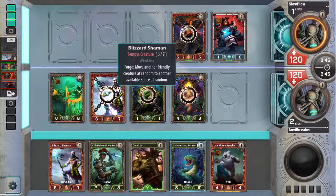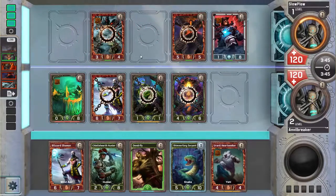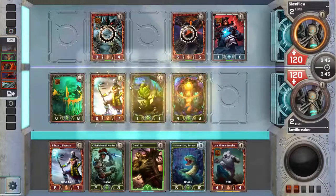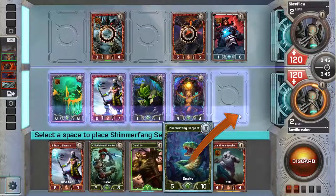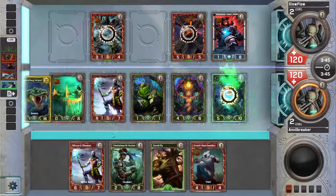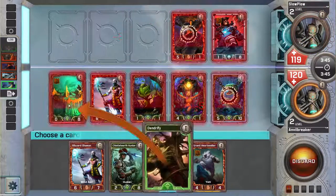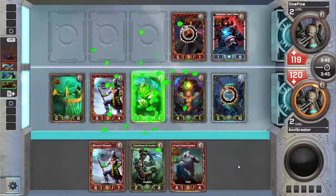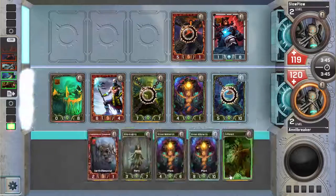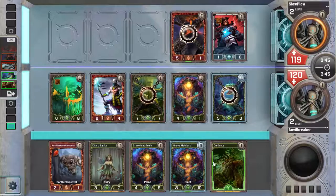I'll just play... Trying to figure out what the best play is. I can play Shimmer Fang Serpent here and then either play Hunter or Dendrify. I think Dendrify's better because he's going for this Wallfang with the Cinder Colossus. Let's just play it on my Seedling — Seedling does less than Living Hive. If I draw Cultivate, I can put it on this Seedling to make a 9-9.